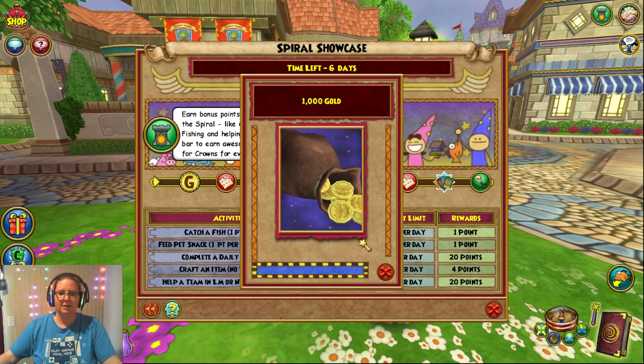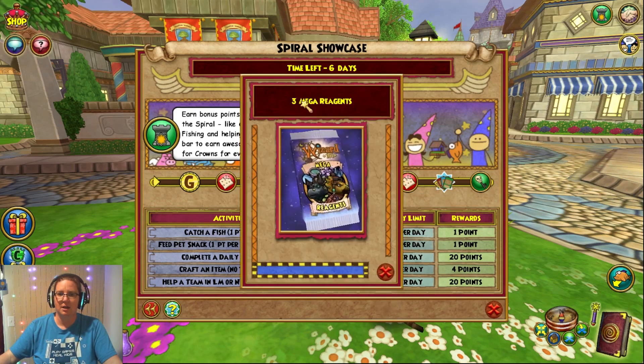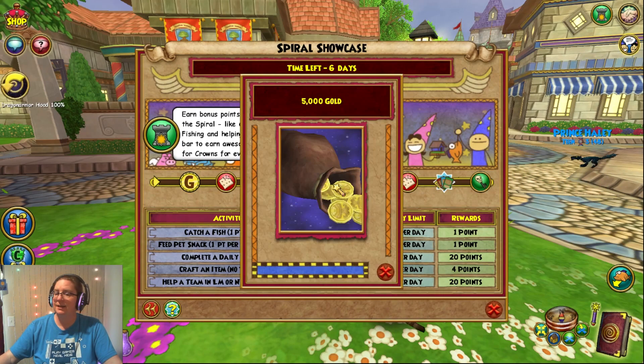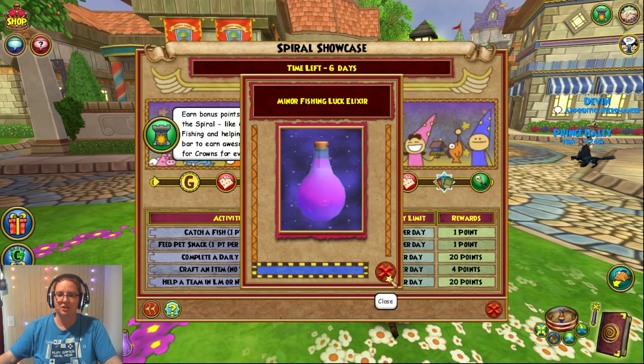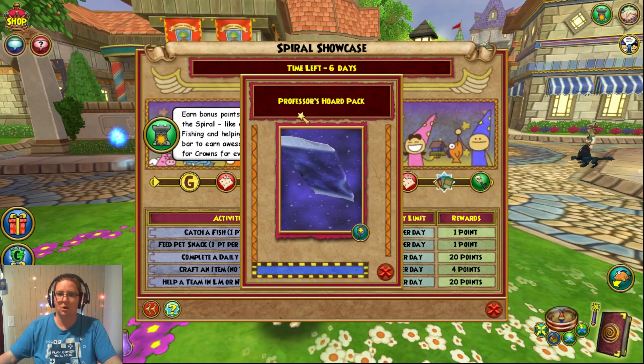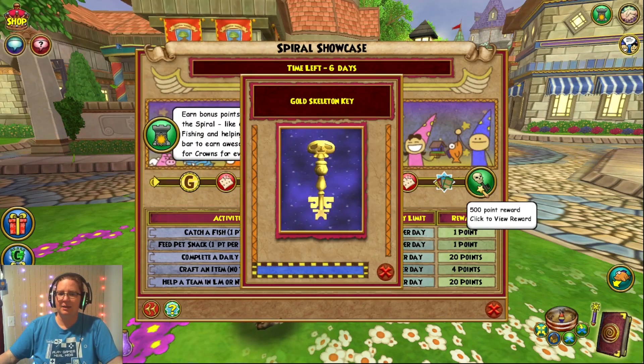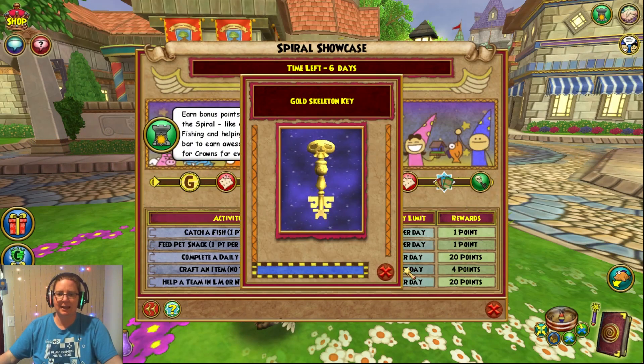What do you get? You get some gold, some pet snacks, some treasure cards, some mega reagents, then some more gold, a minor fishing luck elixir, some mega snacks, and my favorite — the Professor's Horde Pack. I actually got a permanent mount out of it last time! And then finally, for 500 points, you get a gold skeleton key.